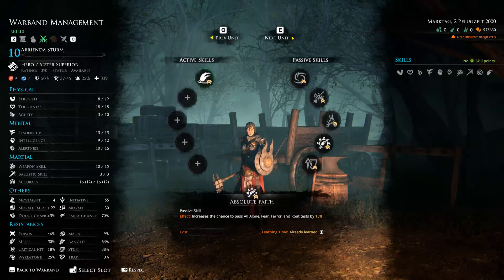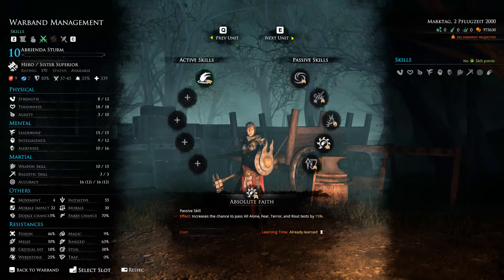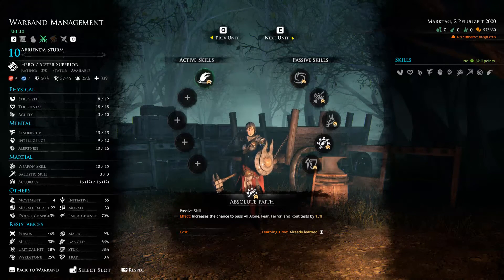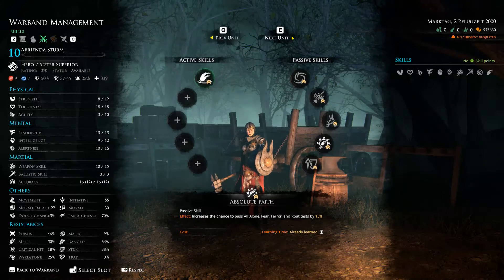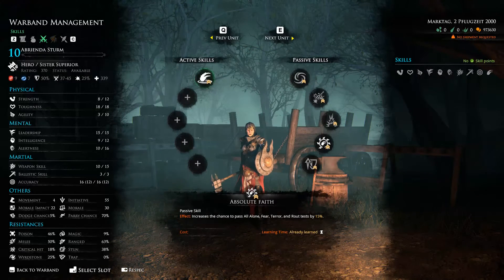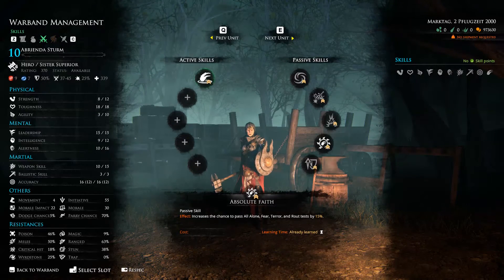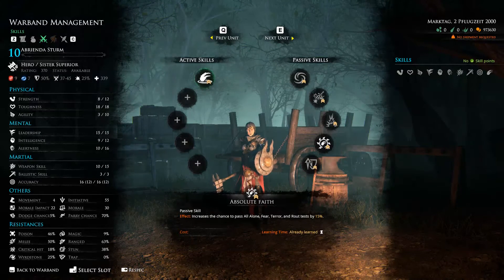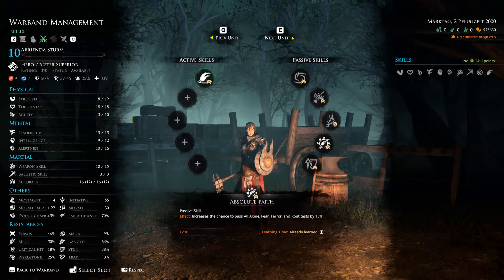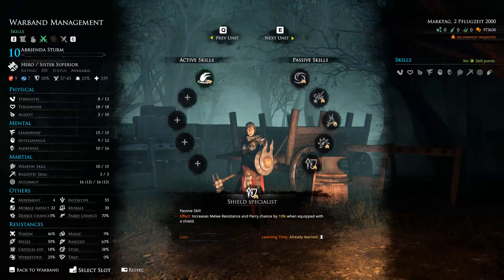Next is Absolute Faith, which increases the chance to pass all alone, fear, terror, and rout tests. Divine Aegis and Absolute Faith are both unique to the Sisters of Sigmar. Absolute Faith buys us more staying power in melee — it was chosen specifically for the Hand of Five tournament where two or three melee units are holding the front lines and need to stay there even if the enemy warband is all melee. It reduces the chances of fleeing from all alone, suffering fear or terror, and increases the chance to stay in battle. They already have pretty good leadership to complement this.